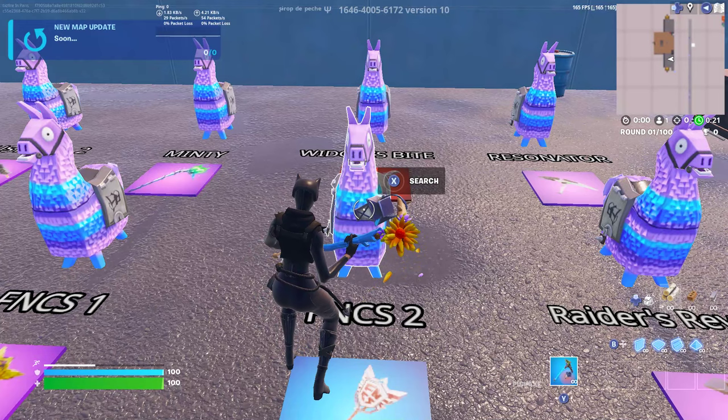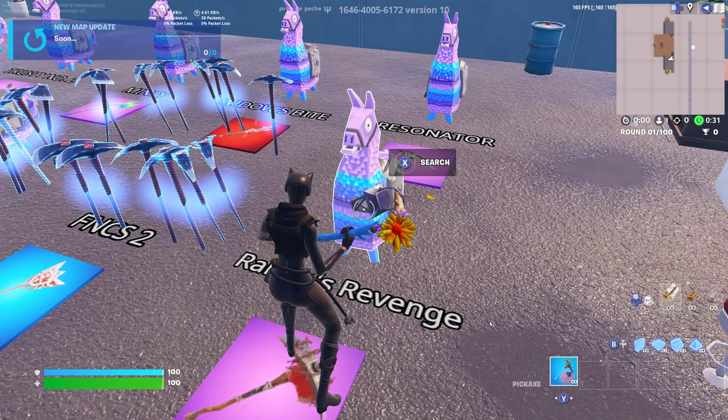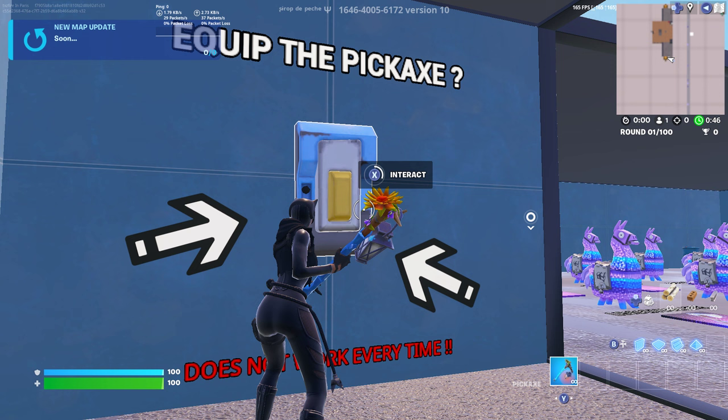Just search it, and if you did, then grab one pickaxe and then just search another llama. I don't know why you have to do that, but just search it. Then what you do is interact to equip the pickaxe. It doesn't work every time.